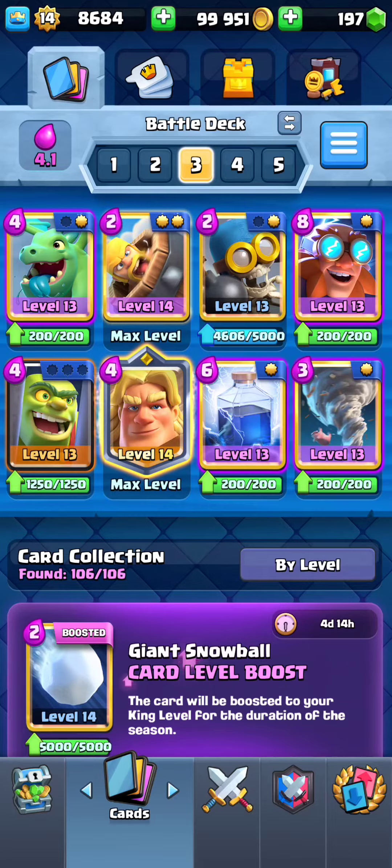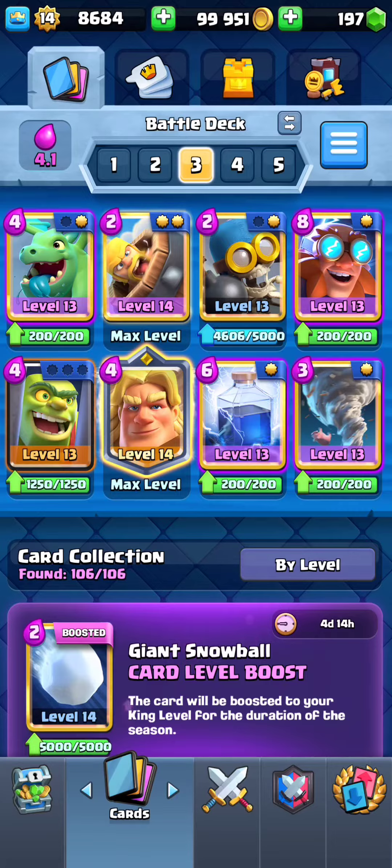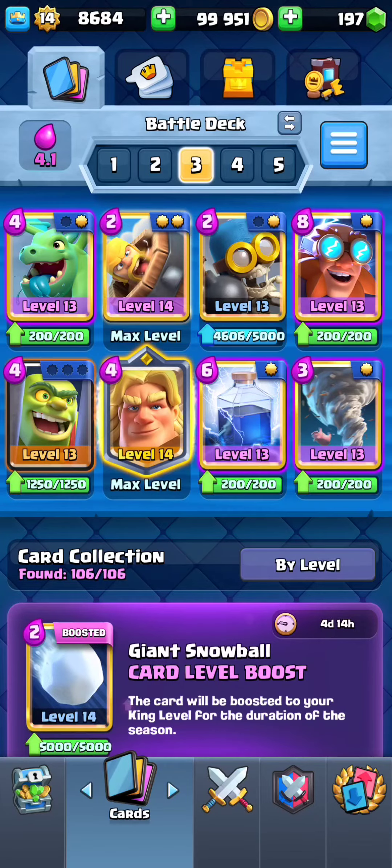And the next one, we have the Electro Giant. The Golden Knight deck is very strong. If you play the Golden Knight behind the Electro Giant and use his ability, he can push the Electro Giant and the Electro Giant will be able to get to the tower.